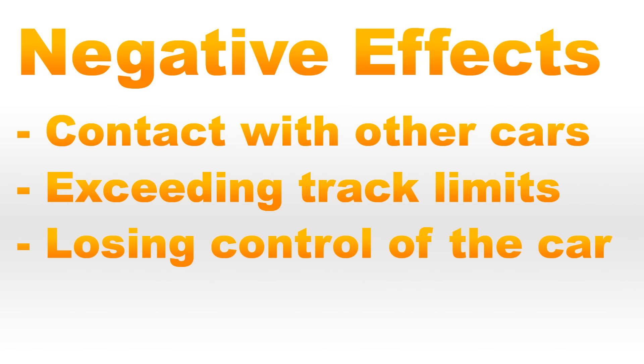Your actions when playing in online ranked lobbies will have a big influence on your safety grade. Driving dirty - such as making contact with other drivers whether that's another player or AI, colliding with trackside objects, going off track and exceeding track limits, and also spinning or losing control of the car - will all negatively impact your safety grade.